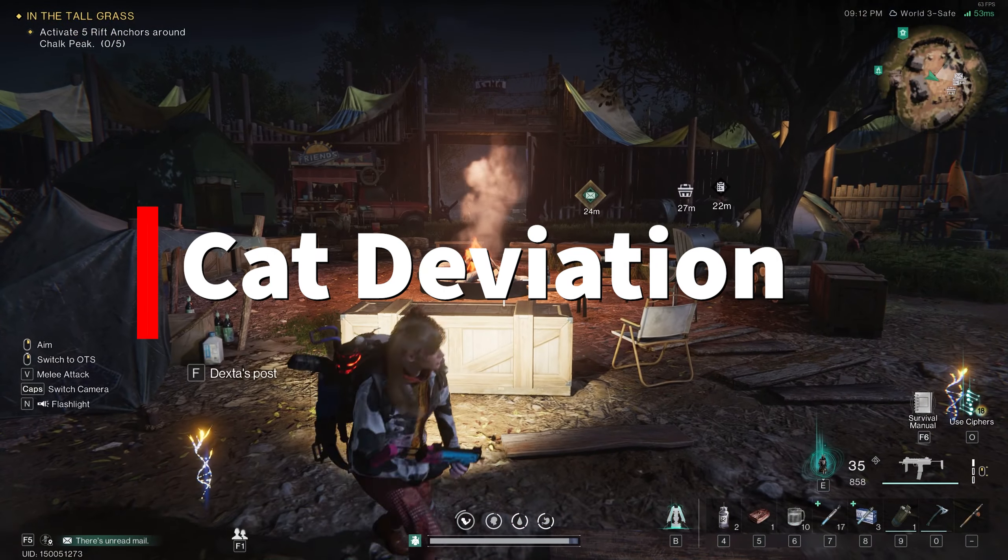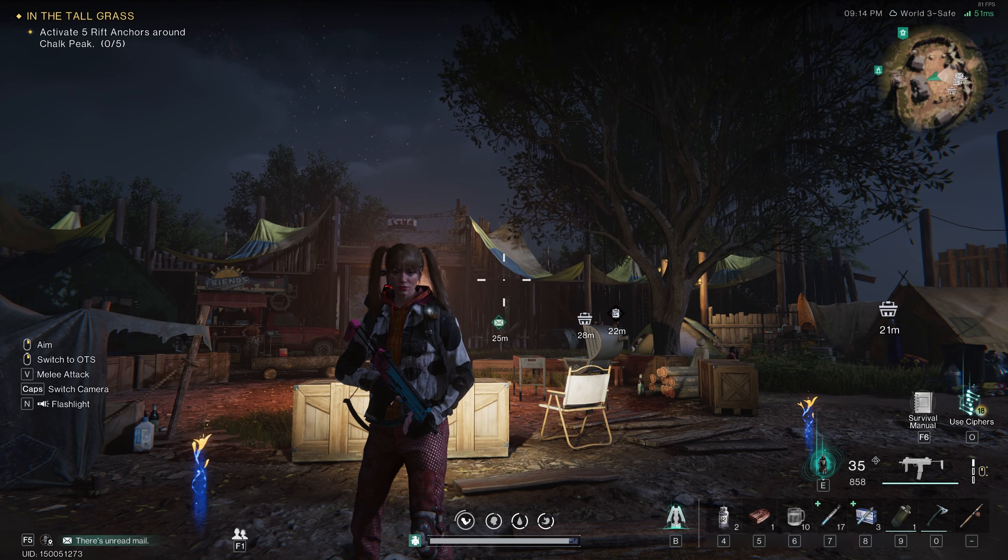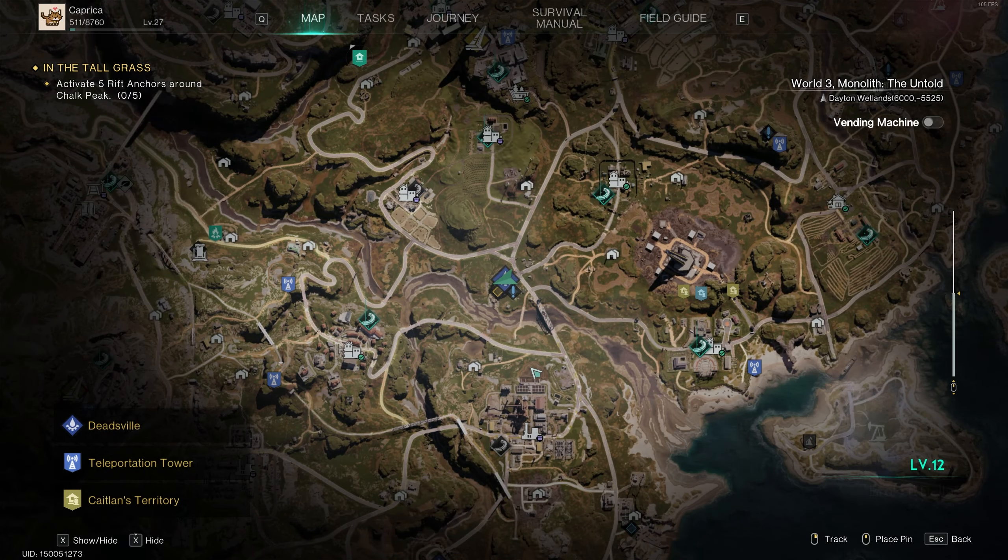Hello everyone! Today I'm going to go over how to get the extra dimensional cat. It is very quick and very easy as long as it has spawned. You may have to check a couple of times.